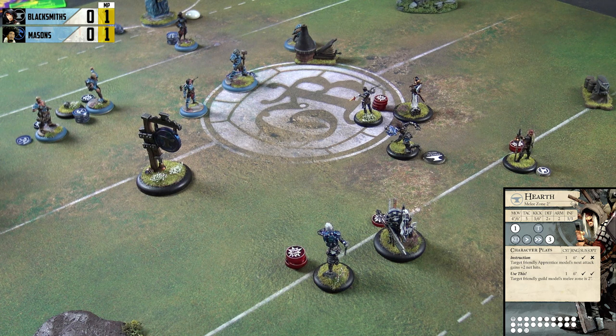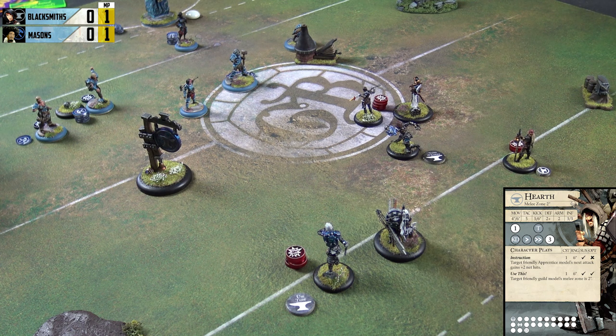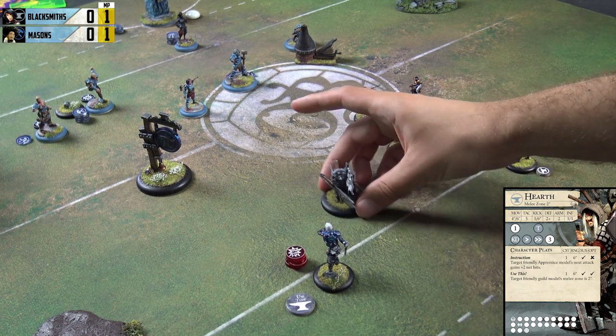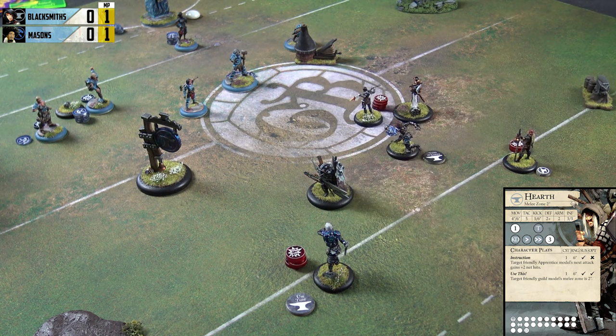The Flint goal is incoming, and we've prepped for this. Hearth is going to use her ability on Alloy, and with the six-inch jog from the Legendary she just moves to about that position to disrupt positioning.